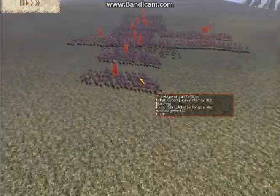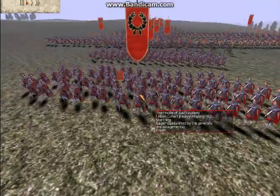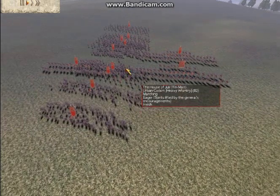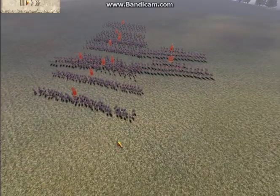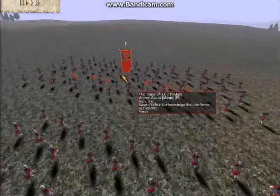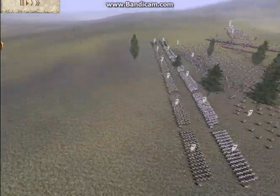The Julii Romans have, I believe, 5 Urban Cohorts all with 1 attack upgrade, and 3 Praetorian Cavalry. Along with 5 Archer Auxilia — I thought no upgrades, but actually they're fully upgraded, gold and gold. Don't know why he did that to his archers, but that's his choice.